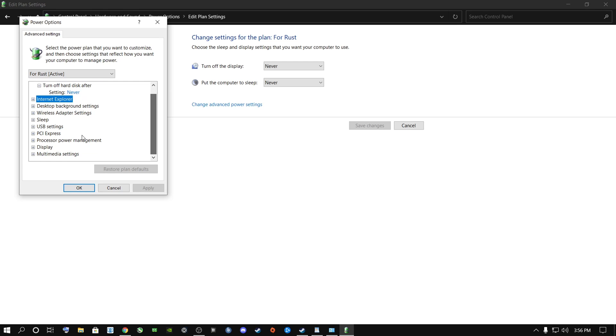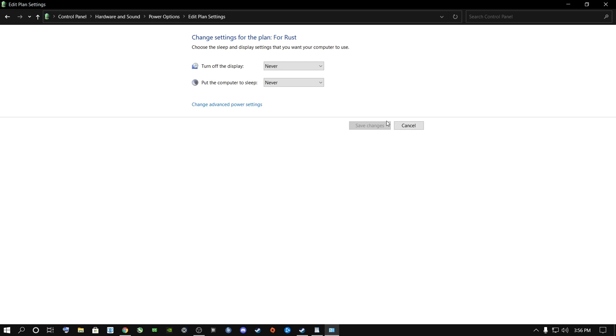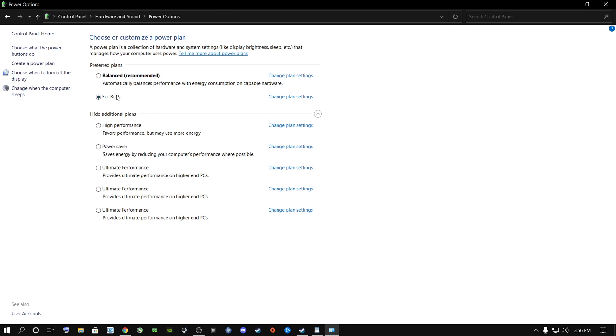Go down to Processor Power Management and click on Minimum Processor State. If you're a desktop user you'll only get one option; if you're a laptop user you'll see both Plugged In and On Battery — change them both to 100. Then go to Maximum Processor State and make sure they're both on 100 as well. Click OK when you're done.